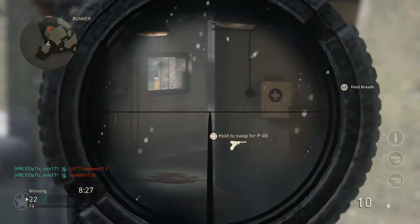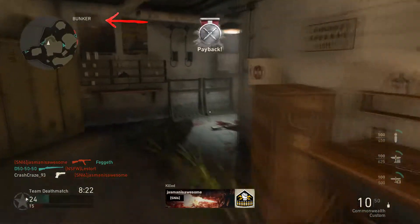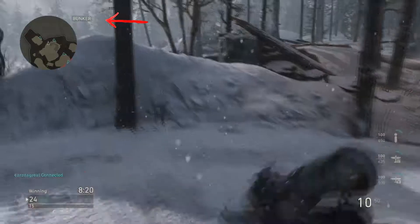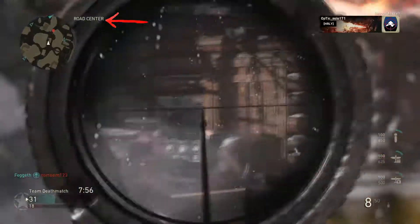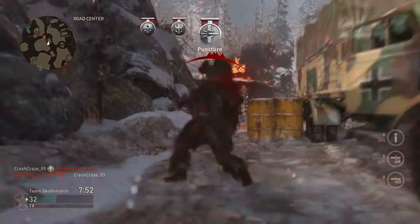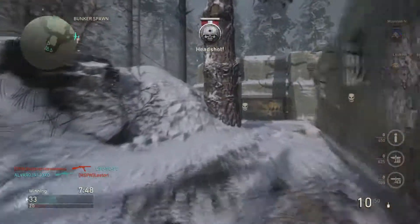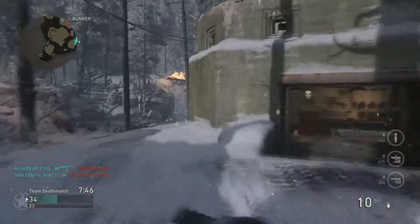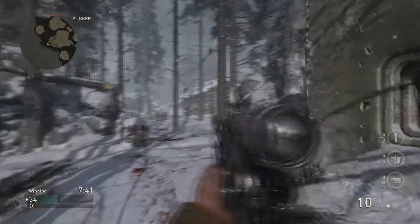Tip number 1 is to make complete use of that map that sits on the top left corner of your screen. In Call of Duty WW2, the mini-map features the location names of precisely where you are, and that's important in how it helps you become familiar with the map each time you play. This helps especially when playing with a group of friends to be able to call out enemies and locate them for your friends to take out and be wary of.